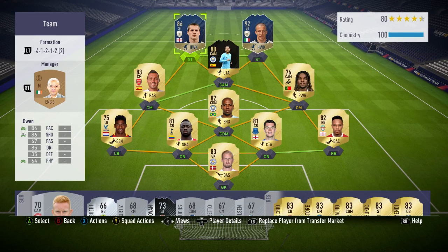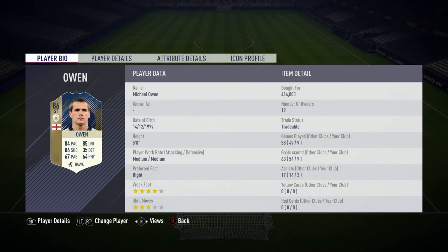Hi guys, DougFog here and welcome back to another FIFA 18 player review. Today I'm going to be reviewing the 86-rated English striker Michael Owen. He cost me 414,000 coins, and in the 9 games that I played him, he scored 9 goals and got 3 assists. He's a 4-star weak foot along with 3-star skill moves.